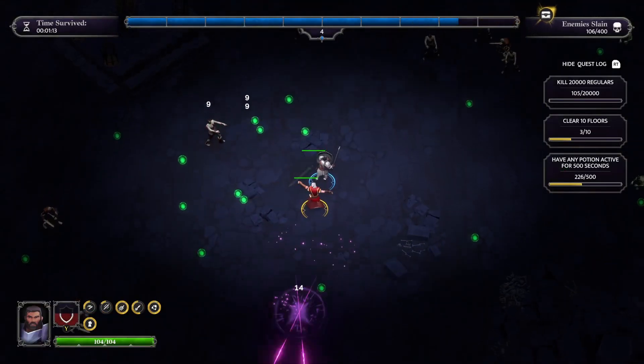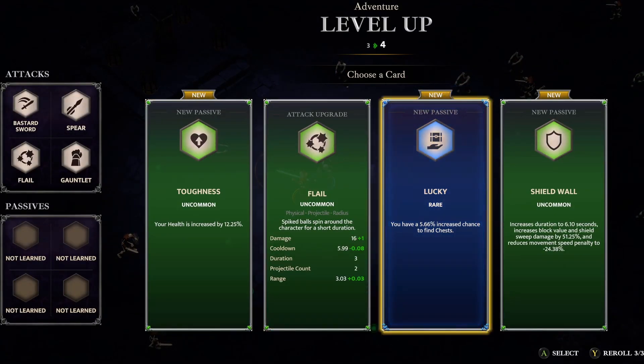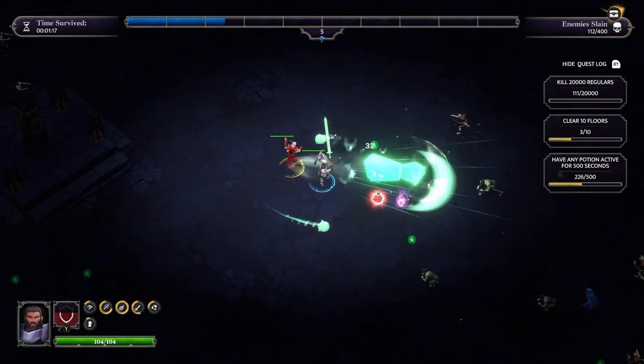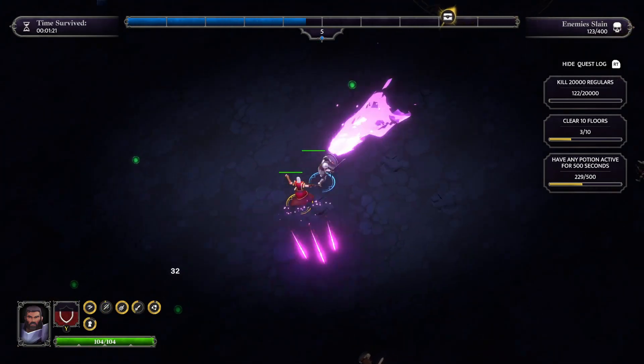I'll pick up this XP and another level. Options are Toughness, Flail, or Lucky — 5.66% increased chance to find chests. Some basic enemies, called regulars in this game, can drop chests. It's not common, but they can.